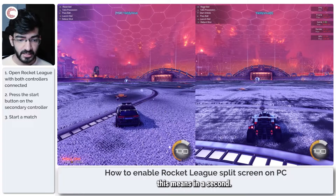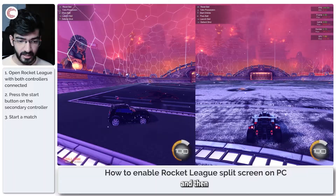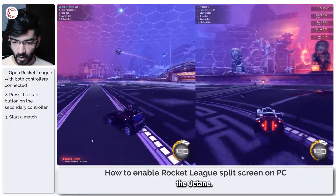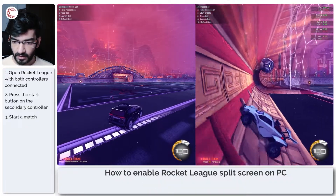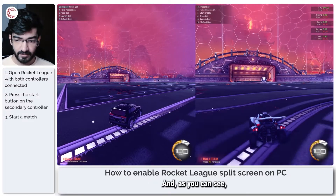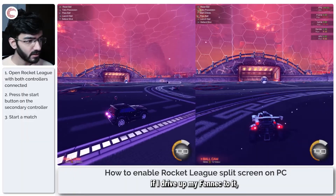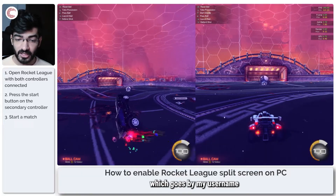I'll show you what this means in a second. As you can see, I am driving the Fennec on the left, and with the second controller I can drive the Octane — it has a completely different controller layout. In any case, that's how you get controller split screen going. As you can see, this second car — if I drive my Fennec up to it — is called Yadivirus1, while my primary car goes by my username, which is Yadivirus.